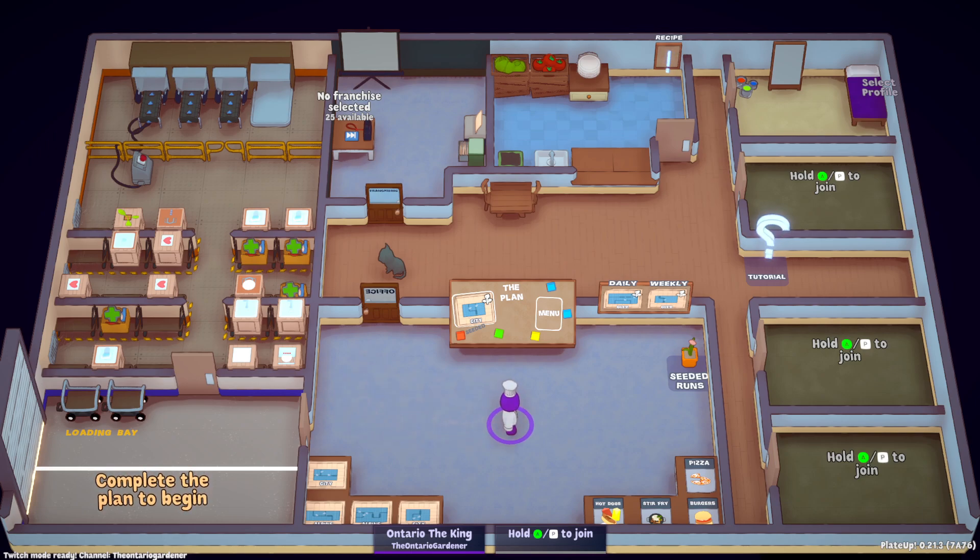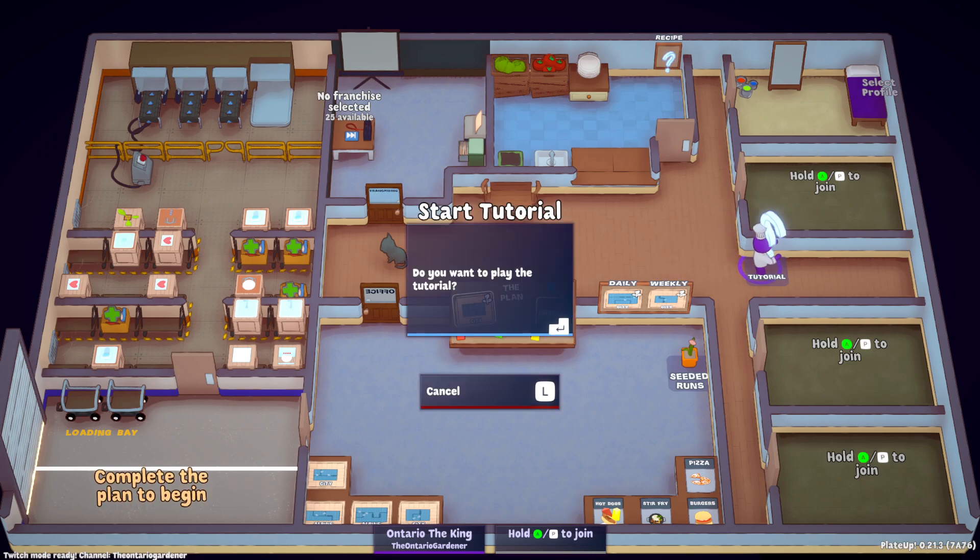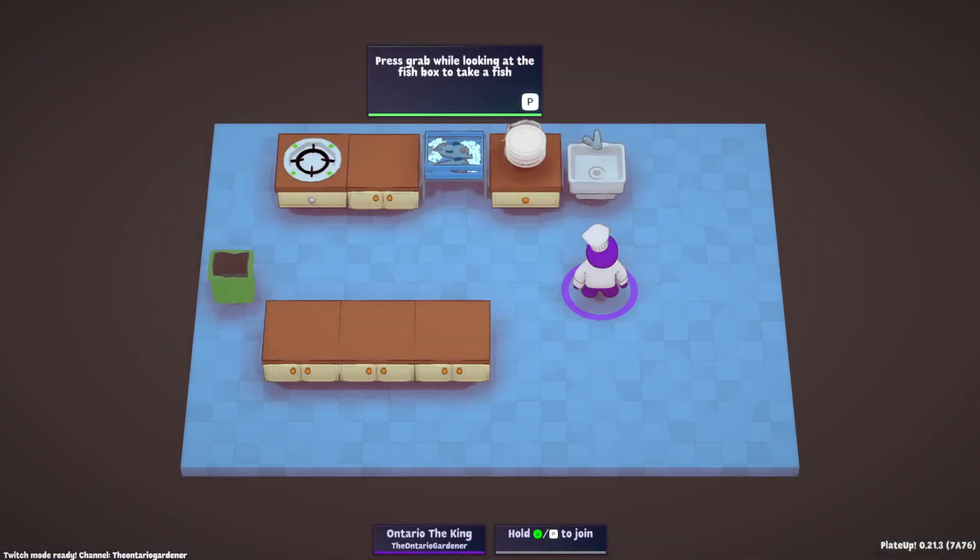So that's the utmost basics of how to start up Played Up. We went over the different dishes and where they appear, the different maps, what the cats do, the workshop, the franchise room, the little test kitchen, the tutorial, and your inputs. The last thing I'm going to touch on in this tutorial is the tutorial mode itself — you just interact on it. For me it's O and then P to enter, or you can hit Enter.